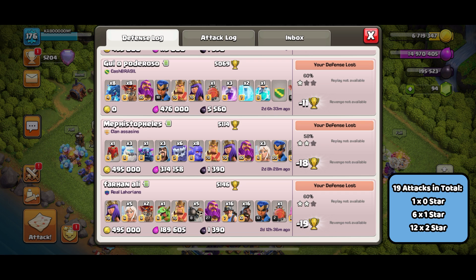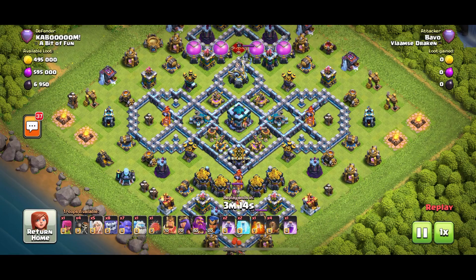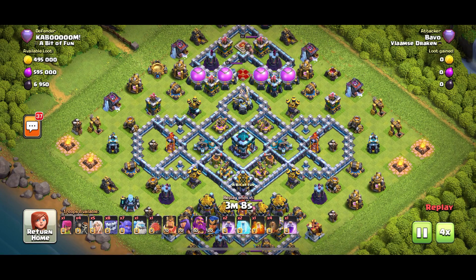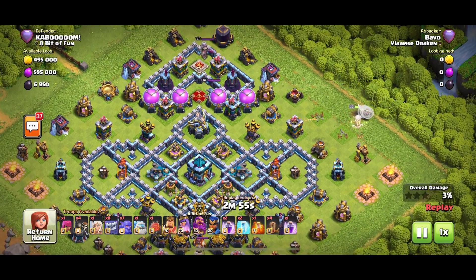I'll be showing you in just a moment the best attack against the base, so if you come up against it, it might give you an idea of how to take it down. Into our first replay now. Look at the base — these circular designs are very effective right now, especially the circular designs around the Inferno Tower.